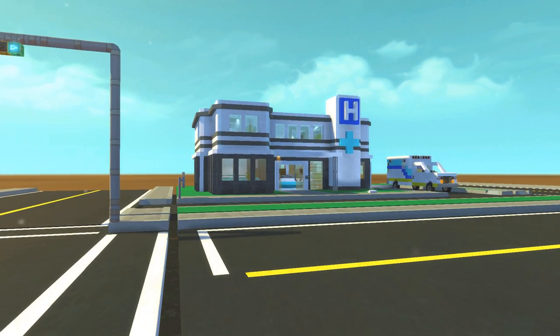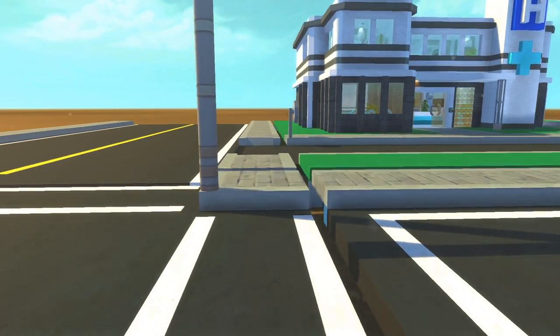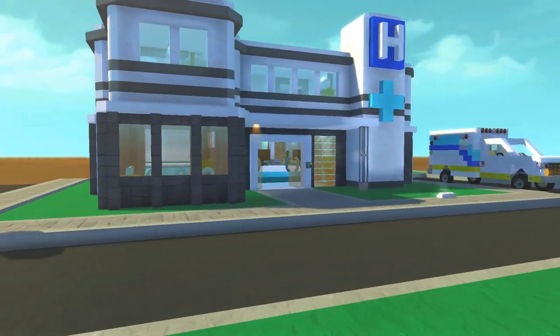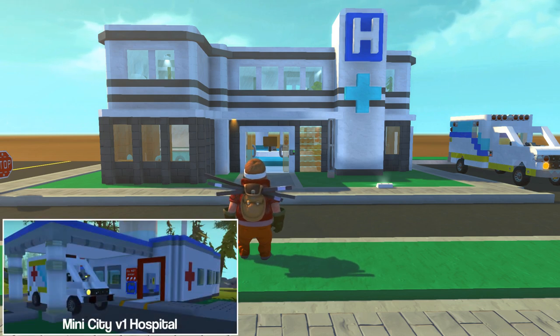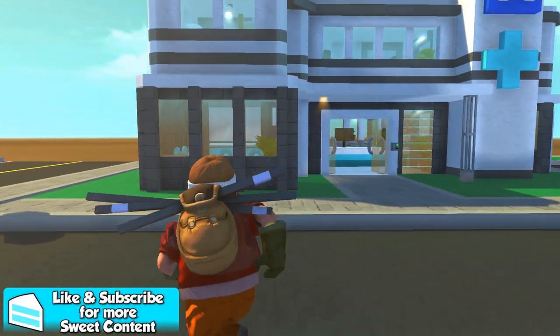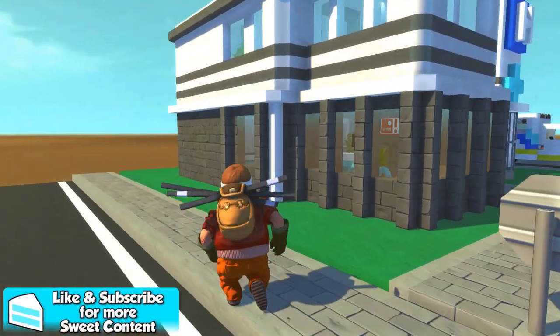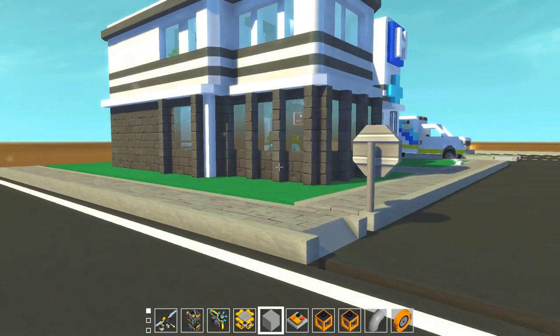Hospitals are usually pretty big, way bigger than this, and I think I managed to make a pretty small big hospital if that makes any sense at all. Let's cross the street here and up here as you can see we have the Mini City Hospital. It is a very big improvement from the very first Mini City Hospital that we had. My architectural skills have improved greatly since then, even though I think I can still improve on things like this white pillar here — I don't know, I think it looks fine there.